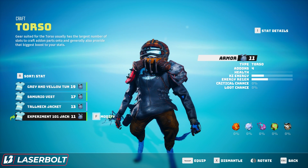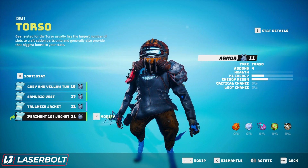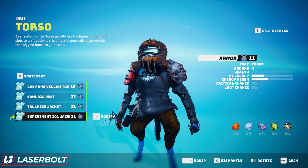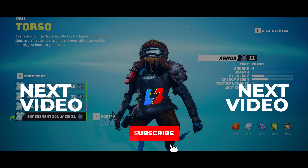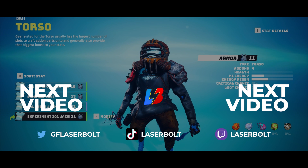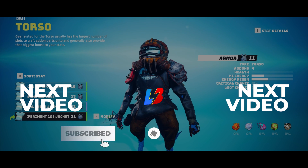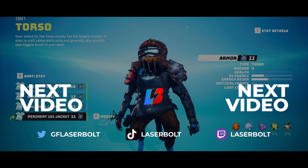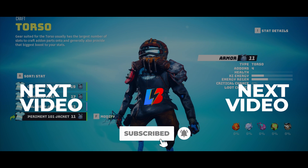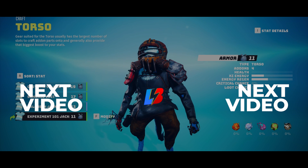The best way to get items is to explore the world, open crates, defeat bosses, and talk to NPCs as much as you can to find unique items to craft into. And that's how armor crafting works in Biomutant. If you found this helpful, drop a like and subscribe, and check out our weapon crafting video coming very soon. Any questions about armor crafting, let me know in the comments below.